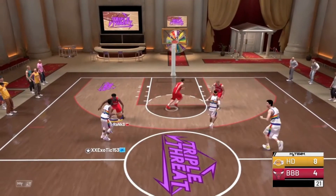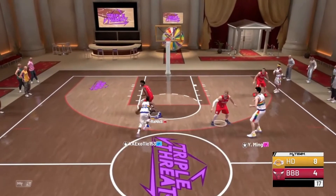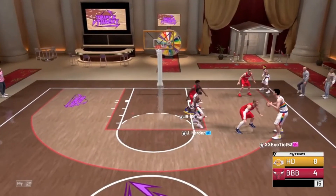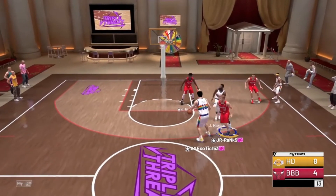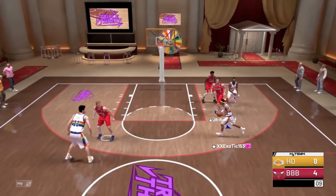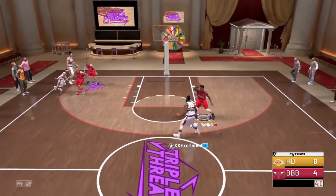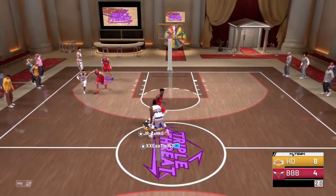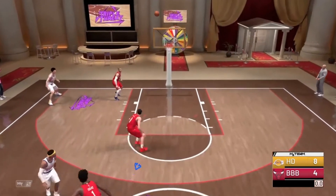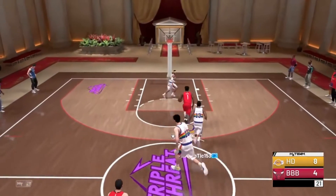As y'all see right there, the Pickpocket Hall of Fame is activating — Defensive Stopper activating. He can't do nothing with James Harden right now, he has no badges right now. Jonathan Isaac literally knocks it all down. I wish Bob Pettit had Defensive Stopper but that would've been too OP. We're all up in his face right now, he can't do nothing — we're clamping him up, he's taking a really bad contested three and that's a brick.